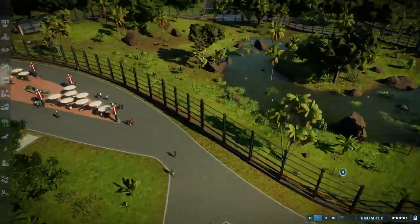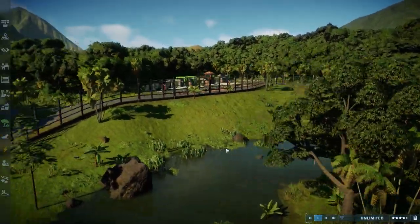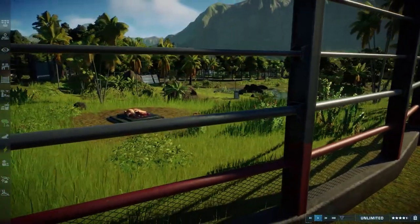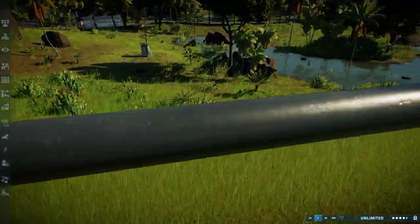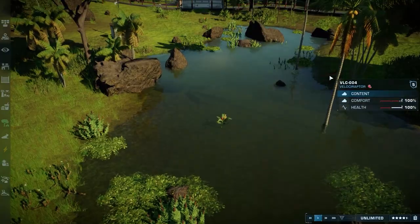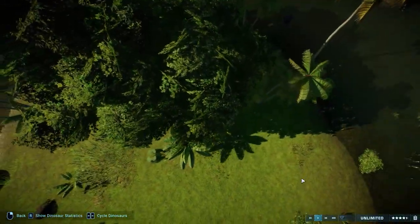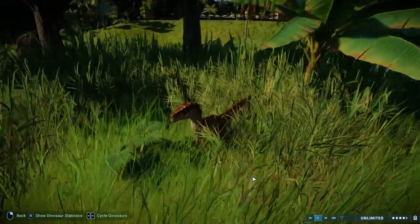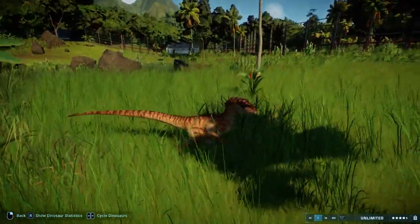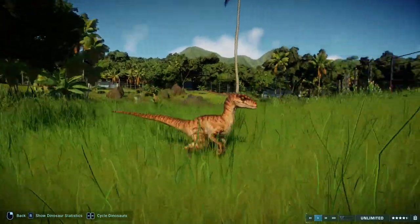So this is the raptor habitat, and this is the restaurant area I was talking about. It's a little bit raised, and I think that's just really cool when the guests can look into this habitat down onto the raptors — I think that's really awesome. Oh wow, look at this pattern! I love these colors. You are definitely one of my favorites.